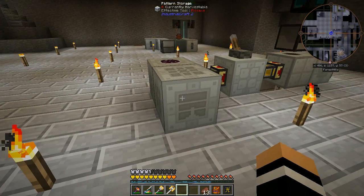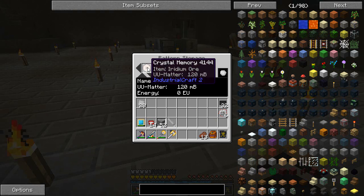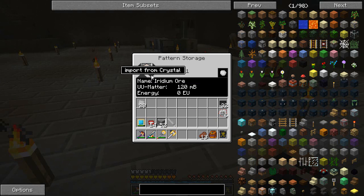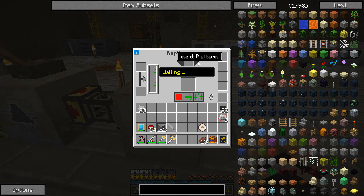It turns out you can put the pattern storage on the back, put the crystal memory in there, and then click the little down arrow saying 'import from crystal.' Tada - we've got one of one in there. Not sure if I can reuse that crystal now or not. Next pattern - there we go, iridium ore. Now we can go single run, stop, or we can just repeat run.